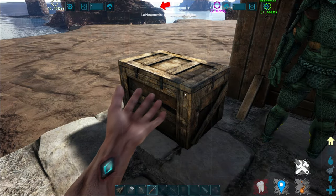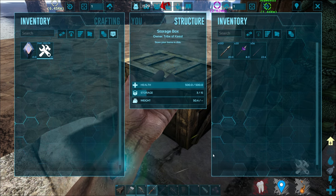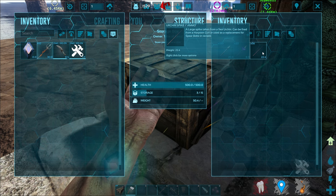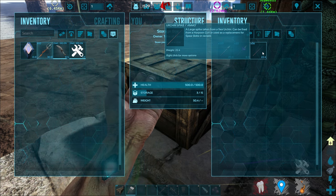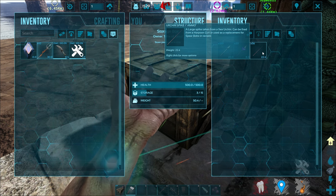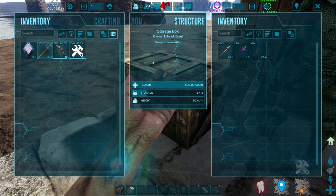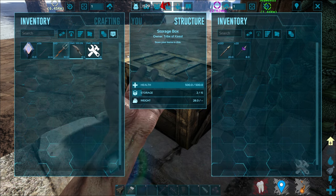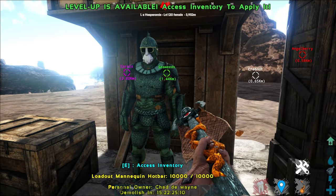Up next is the Urchin Spike. The Urchin Spike is obtained from the sea urchin, as you can tell from the name. The urchin spike is actually free ammo essentially, that can be used as a replacement on a harpoon gun for the spear bolt. This actually brings me to my next part of the mod, which is the creatures. But before that, let's go through the armor.